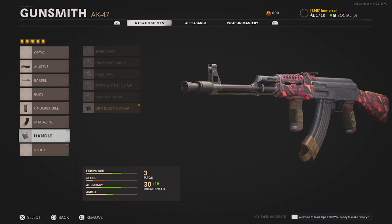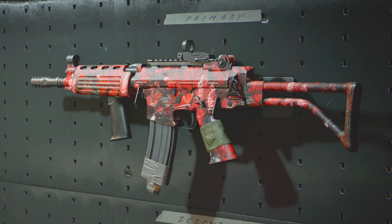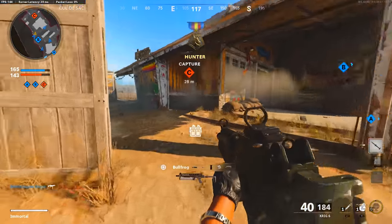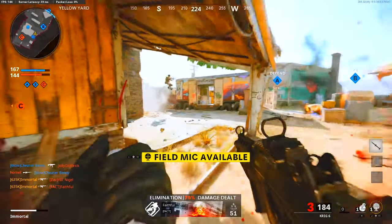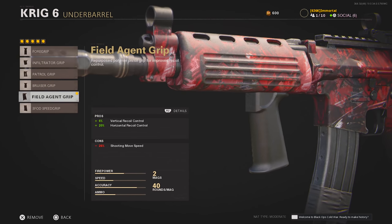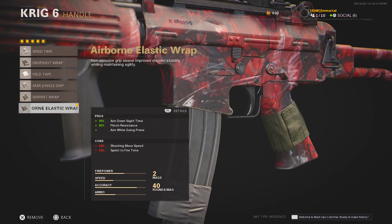Next up we've got the Krig 6, a weapon I've seen quite a few pros already scrimming with. Personally I can't quite decide if this is worth running every single game compared to the AK, but I do enjoy it more than the XM4. It's a great weapon for a more aggressive playstyle — it excels in close and medium range fights, though its damage has a pretty severe drop-off at long range. For attachments, I've got the Micro Flex LED, the 15-Inch CMV Mil-Spec Barrel which increases damage, the Field Agent Foregrip, the 40 Round Speed Mag, and the Airborne Elastic Wrap — all for the same reasons as discussed before.